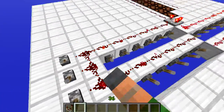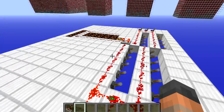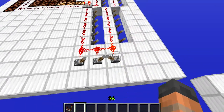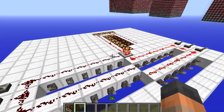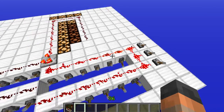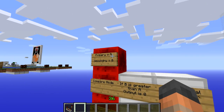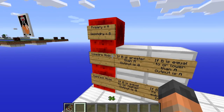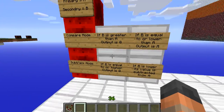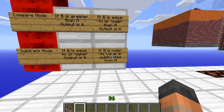Whereas in compare mode we would keep the primary as the output. When the secondary is lower than the primary in subtract mode, the output is the difference between the two — so two blocks lower gives an output of two, three gives three. To summarize: if primary equals A and secondary equals B, then in compare mode if B > A the output is 0; if B ≤ A the output is A. In subtract mode if B ≥ A the output is 0; if B < A the output is A minus B.